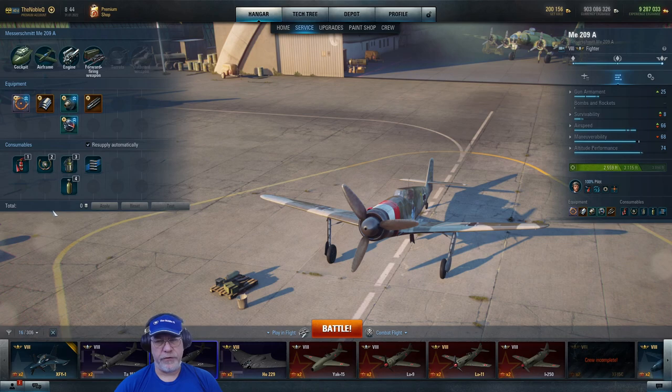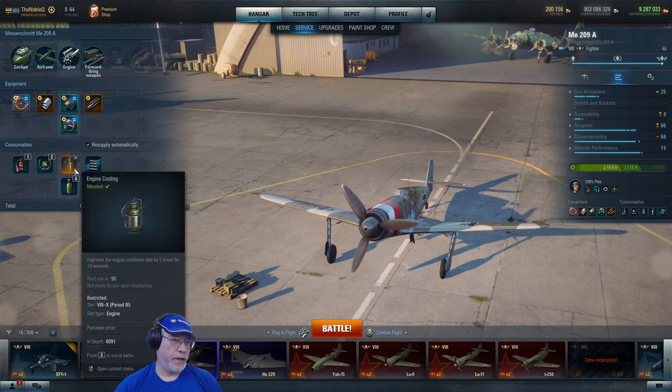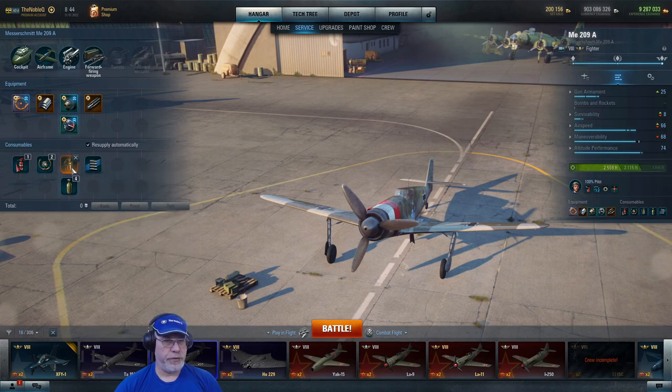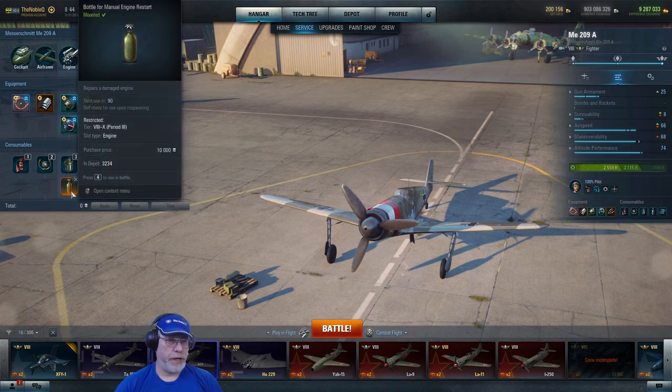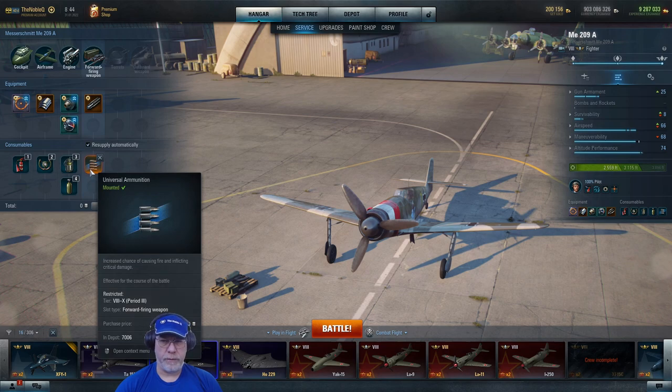Consumables are standard for a single-seat aircraft. I have a fire extinguisher, pneumatic control assist, and engine cooling for 10 seconds of extra boost. If you're going for a speed build you could consider putting on the essential oil — the one that improves speed a bit. I've got an engine restart because if you lose the engine in this aircraft, you're dead in the water. And then universal ammunition — no gold fired by this particular pilot.